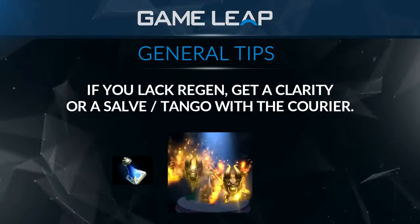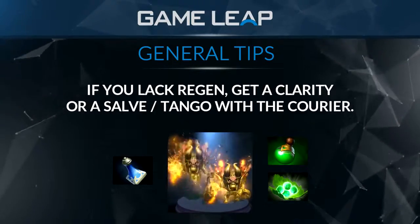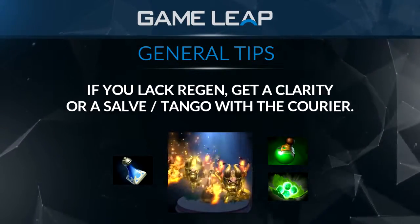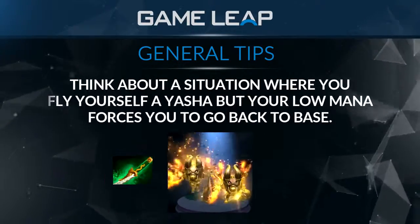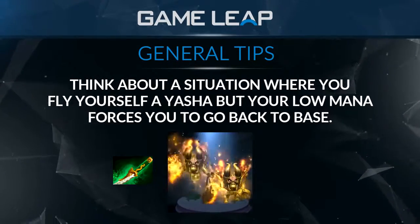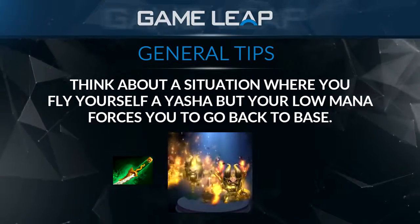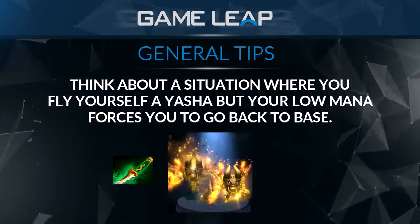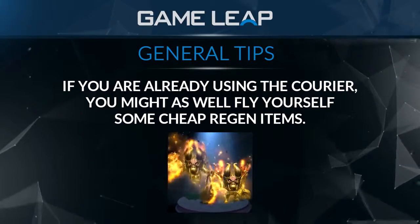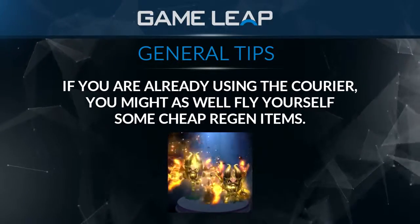Do you need a Clarity? Are you having mana problems? Fly yourself a Clarity, fly yourself some regen. This is all courier and slot management. These are very basic things that I promise you I've watched hinder so many players in my coaching sessions. They fly themselves a Yasha on an agi carry while sitting on 50 mana, then go back to base because they're out of mana when they could have just flown themselves a Clarity too. Don't be afraid to buy yourself some regen — your job as a carry is to farm, and if you're not doing that, you're just falling behind.